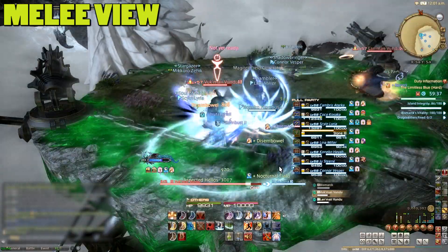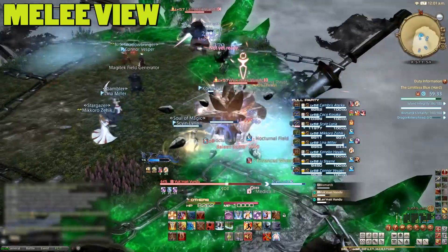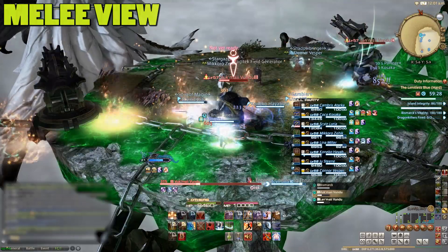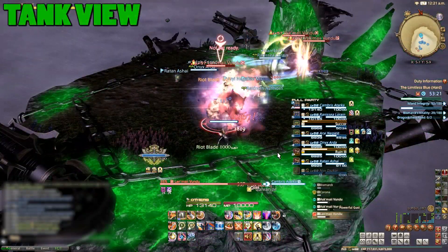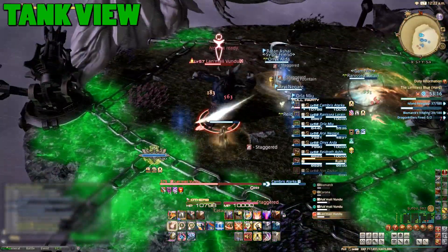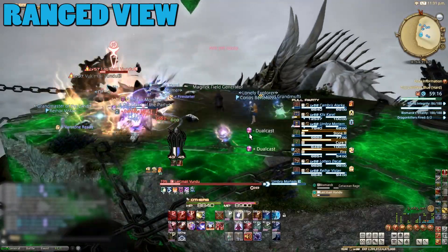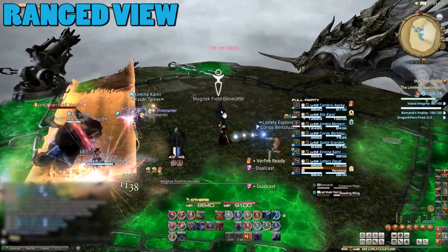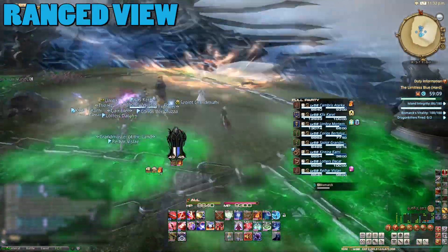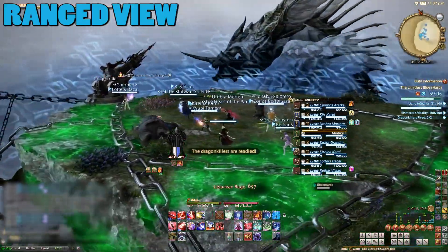During the first phase of the fight you'll have two adds to pick up. These Vanu Vanu are nothing special but they can do line AoEs that will knock you back, so avoid these. If you don't protect the platform when Bismarck hits it, this line AoE can wombo combo you out of the fight, so be careful or just interrupt it. To protect the platform interact with the barrel in the middle as soon as you see Bismarck dip down — this creates a temporary shield around the island which reduces damage from his slam and prevents staggering.